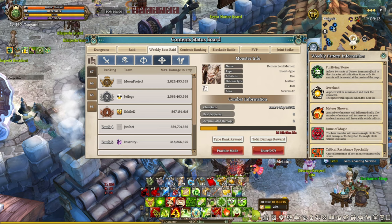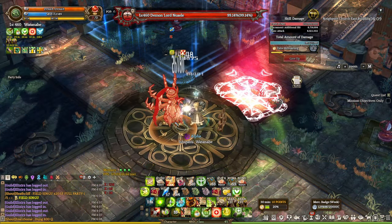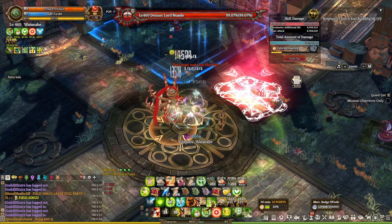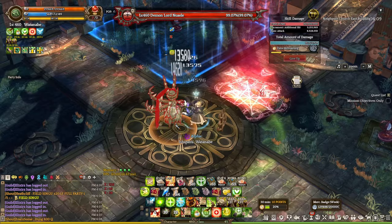For this week, we have Demon Lord Monarchs with purifying stones, overloads, medial shower, rune magic, and critical resistance specialty. Pretty much, you can already expect that you are going to experience all different kinds of mechanics and boss fights every single week. Some bosses will bring the pain against your favorite builds, some are just stupidly strong, and some will have crazy mechanics that will make no sense.